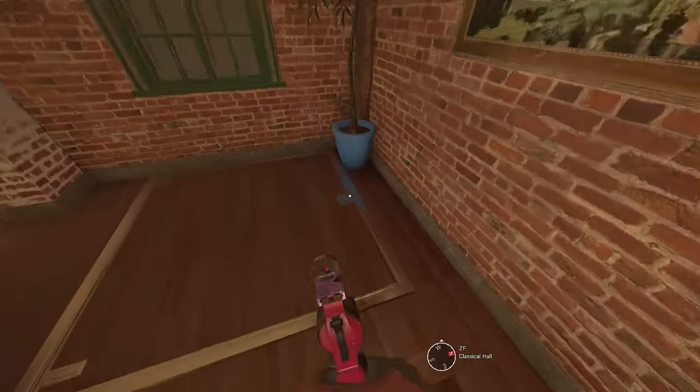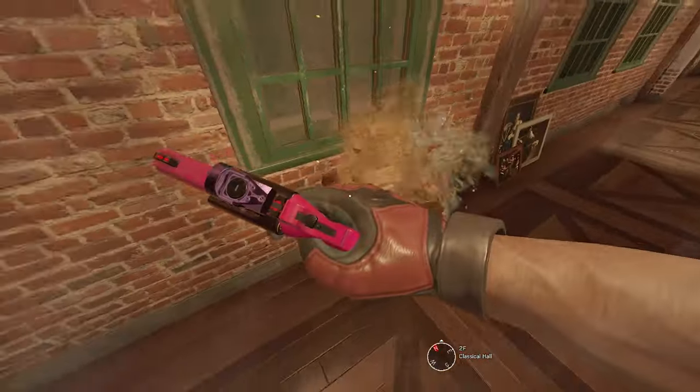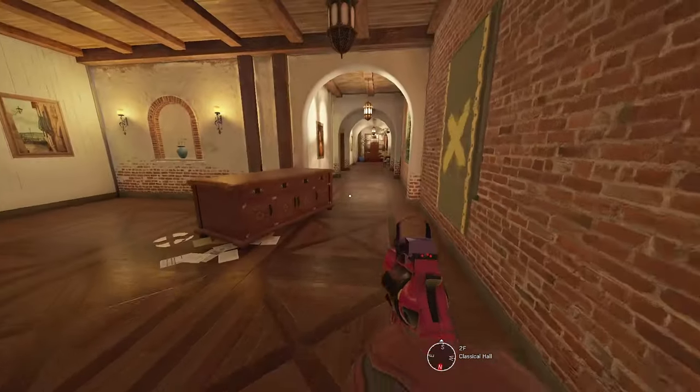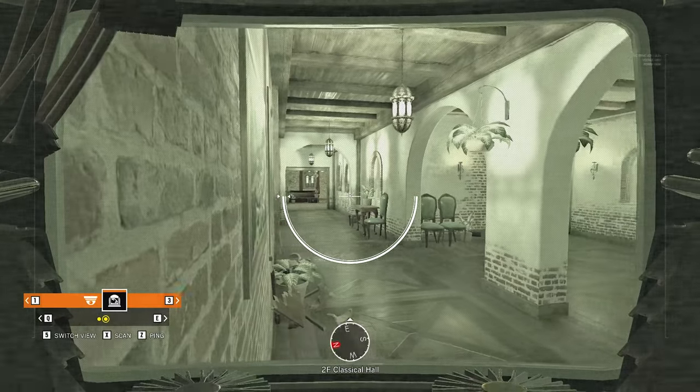The second cam goes into the 90 hallway. Here you can also open up the hatch so again players can't melee the Evil Eye. You can spot players coming from the red stairs, the landing, and all the way to the top of the main stairs.